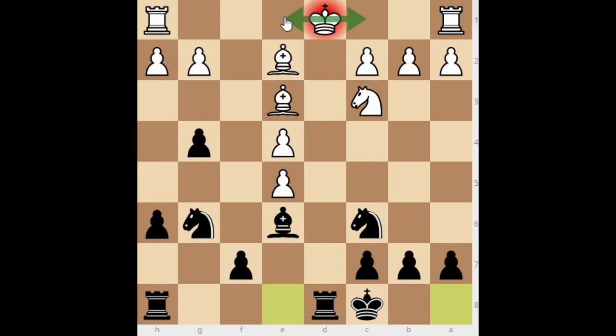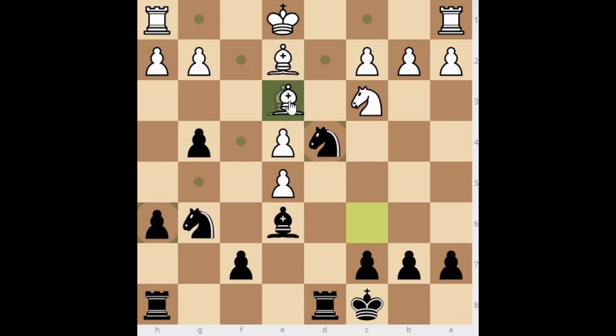The White king has to go to another square — possible are c1 or e1. Most opponents will go to e1 to reach the center quickly in the endgame without blocking the rook. Now an important move to remember: jump into the center with knight to d4. White has to forcefully capture because of the threat, and we simply capture back with the rook.